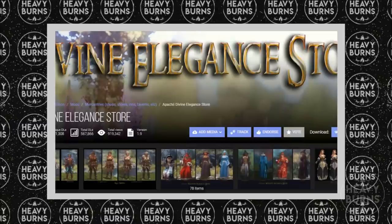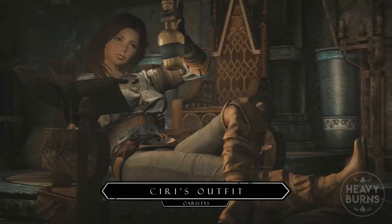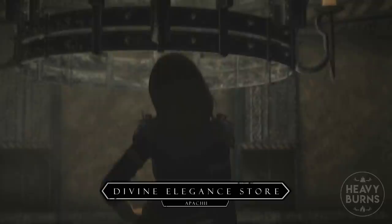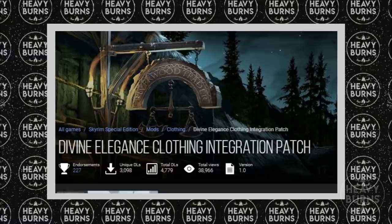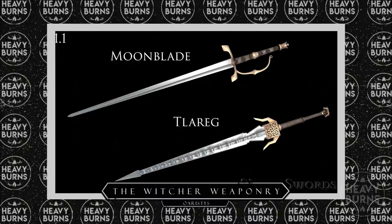On the female side of things, I've chosen two mods for this video, although there are about 100 variants of different female Witcher armours on the Nexus. First up is Ciri's outfit by Oristis, which adds Ciri's famous armour to the game with an optional DLC fur variant. And lastly is the Apache Divine's Elegant Store, which adds a whole bunch of clothing and armours to the game — some of which include Witcher sets like Ciri's outfit and Avalak Robes — all found and bought at the Divine Elegant shop in the Reach. You can also use the Divine Elegant integration patch to add these sets to the NPC level list. Finally, as a cherry on top, I've included the Witcher 3 Weaponry mod again by Oristis, which adds a total of 24 unique swords from The Witcher 3 into Skyrim.